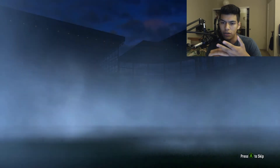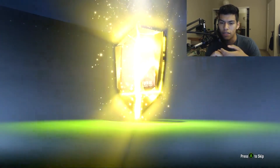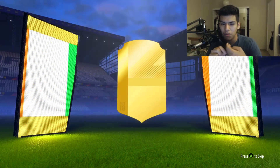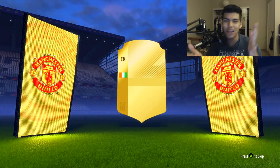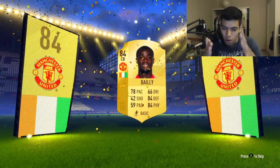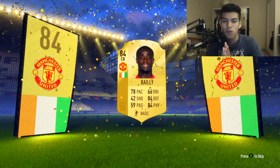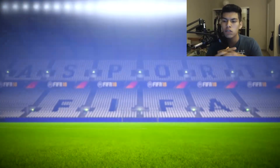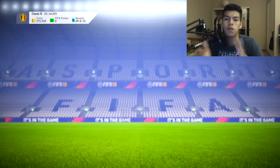I do get a board out here — I think I get a shiny player on the side of the pack. The boards come out, we see Ivory Coast, we see center back, we see Manchester United, and we have packed Eric Bailly — 84-rated center back with 78 pace, 84 defending, and 84 physical. A fantastic pull.